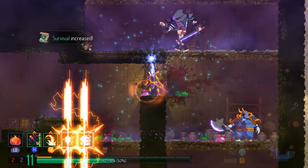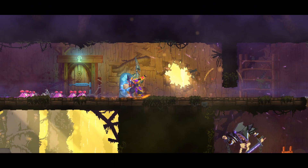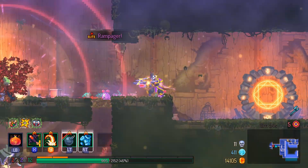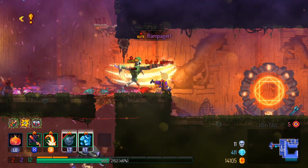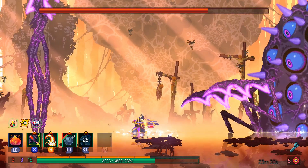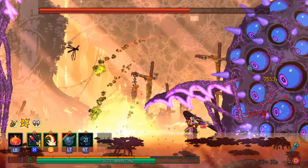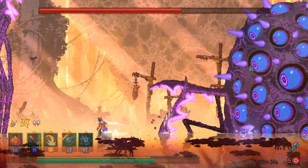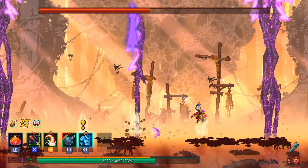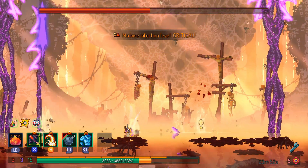Pick up every power scroll and fragment plus open the cursed chest to get your stats much higher. Also defeat elite enemies here to get a better amulet — it holds more scroll stats so be sure to upgrade it. For the Mama Tick boss fight, just spam the crossbow into her and learn to dodge her arm-spike ground sequence and you'll be fine.